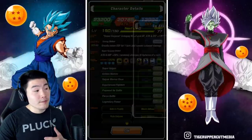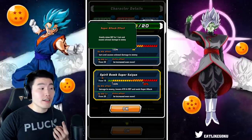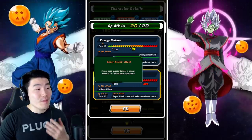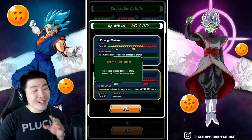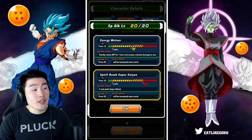His super attack — the 12 Ki is Energy Meteor, which greatly raises defense for one turn and causes colossal damage. The 18 Ki is Super Bomb, a Spirit Bomb Super Saiyan, and it's mega colossal damage and lowers attack and defense and seals the enemy's super attack.